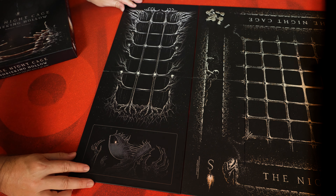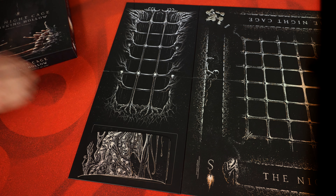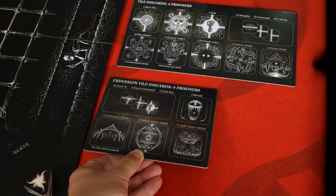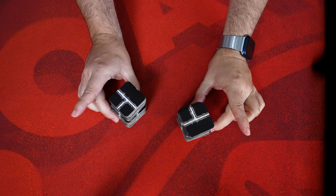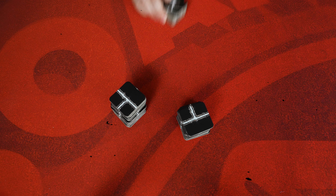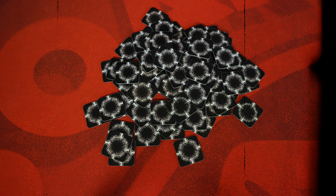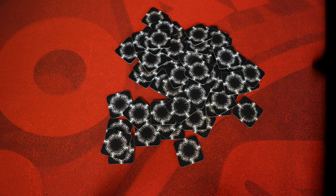Much of the setup for Shrieking Hollow is the same as the base game, so I'll be focusing on the new additional steps. First, place the hollow board alongside the main board. Then take the three sections that make up The Other and place them at the bottom of the hollow board. Next, place the new discard board next to the base game's discard board. Take all the passage tiles from the base game, the 13 cracked tiles from the Shrieking Hollow expansion, and mix them all together face down. Then randomly select 10 of those tiles and set them aside for now.